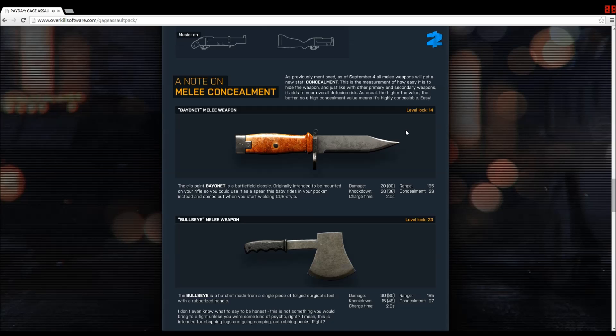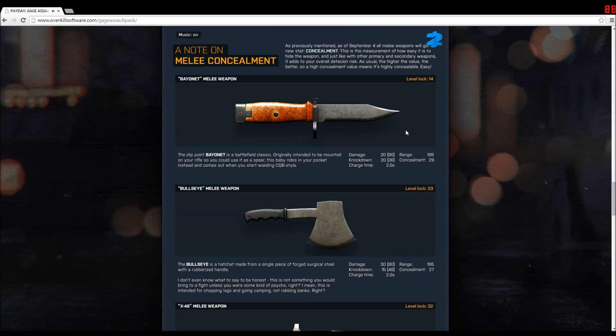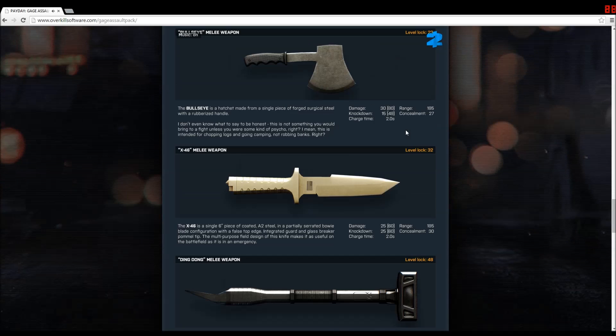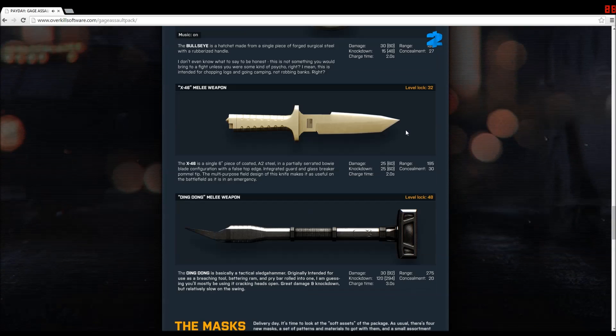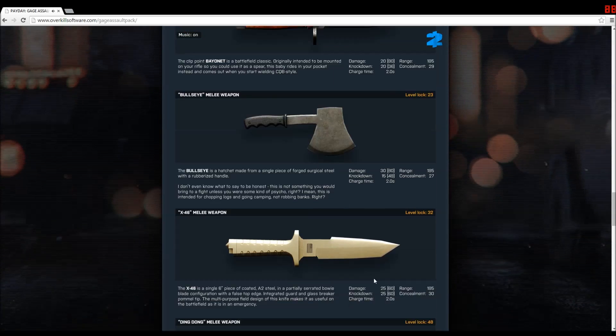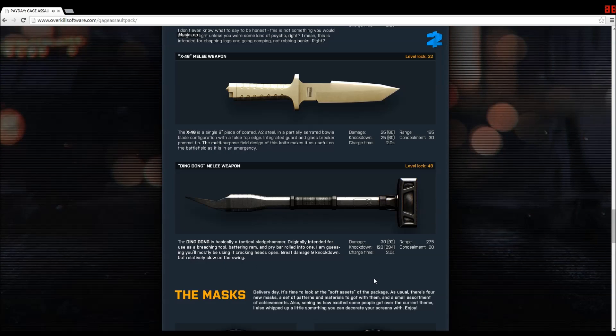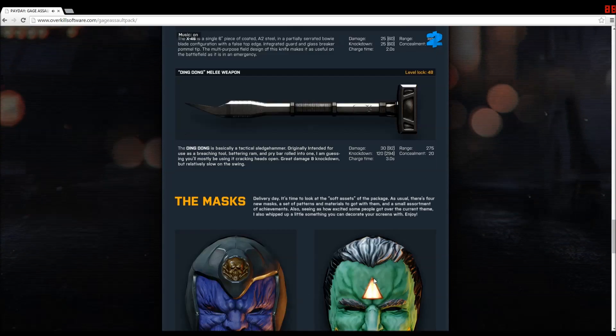Now we move on to melee weapons that progress through your levels. First we start with the bayonet, then the hatchet Bullseye, then the X-46 melee weapon, and the Ding-Dong. The Ding-Dong is currently the only weapon you can get an achievement with in this new patch, and it's personally one of my most favorite weapons when I do stealth missions because of its high level of knockdown. You don't always need to kill the person to get your point across.